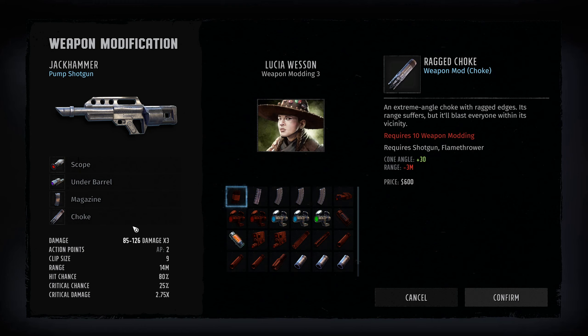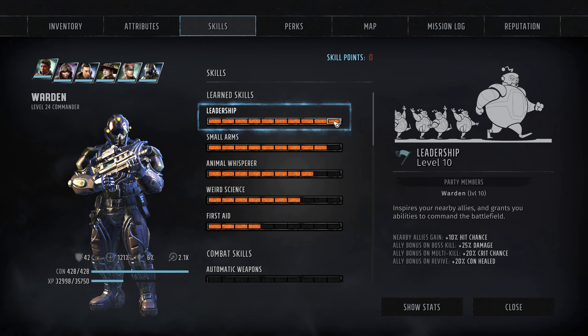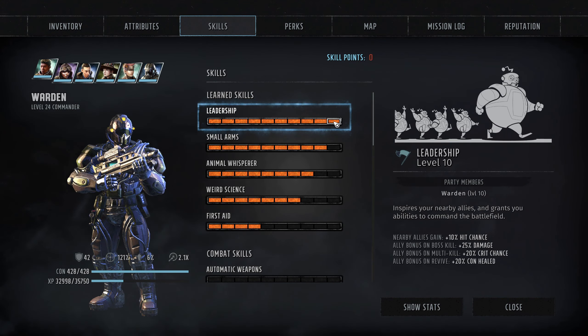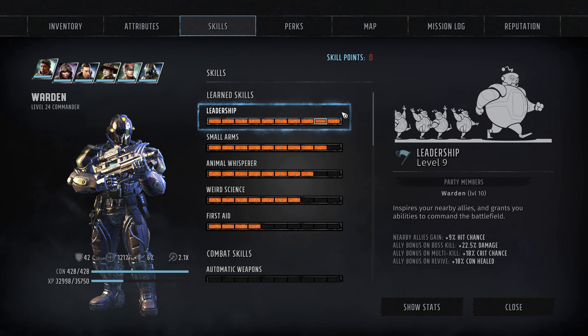Since this is a leader build, every multi-kill bumps up crit damage for all allies. And on a boss kill, we bump up damage by 25% for all allies as well. So this guy gets out there, uses the wide cone to hit multiple enemies, triggers those multi-kill bonuses, and supports the whole team significantly.